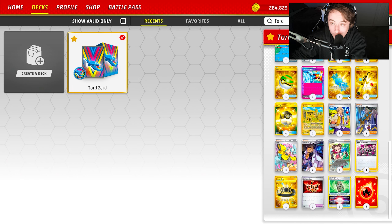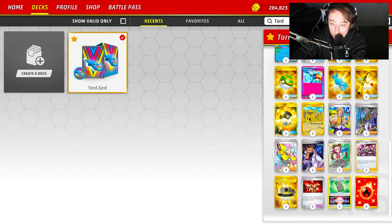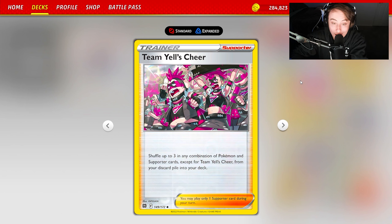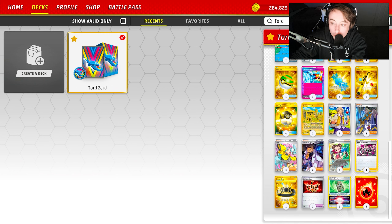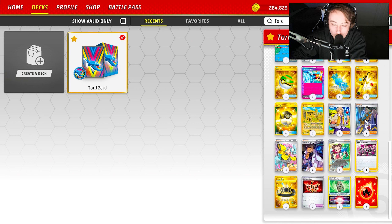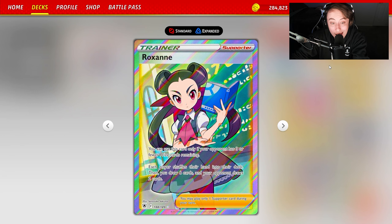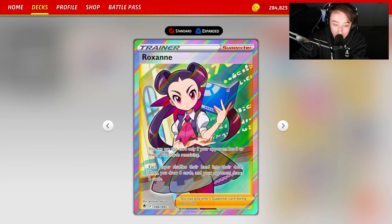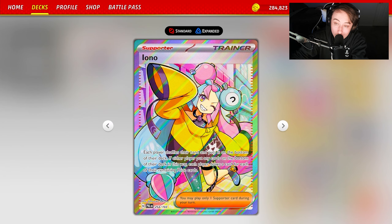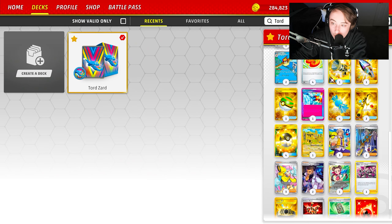Tord built this list to deal with control. On top of Prime Catcher, we have two Professor Turo's Scenario — you return one of your Pokemon to your hand and discard everything else, which can hurt but you have Super Rod. We also have Team Yell Cheer to shuffle back Pokemon and supporters, so using two Turos and shuffling them back with Team Yell Cheer, combined with Prime Catcher and Boss's Orders, should give you a good matchup against Snorlax lock.